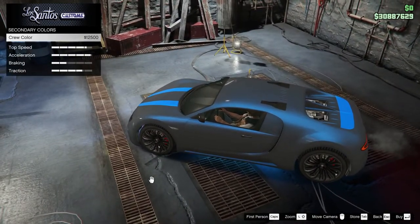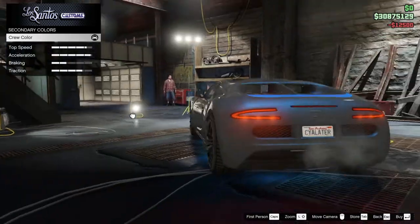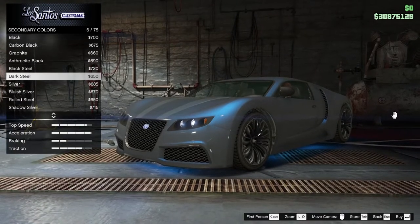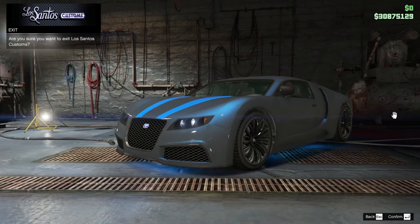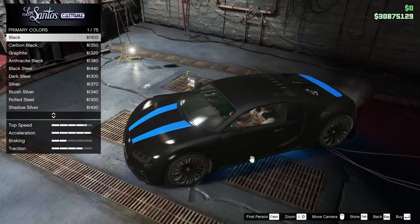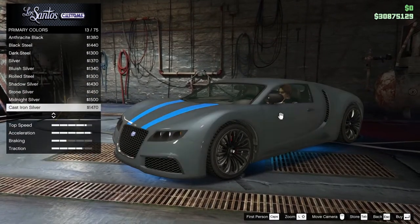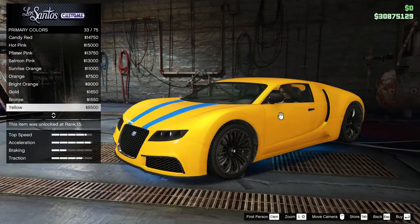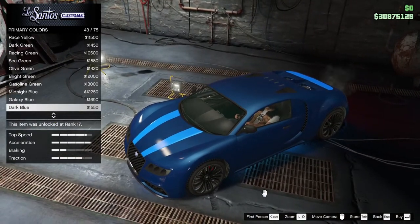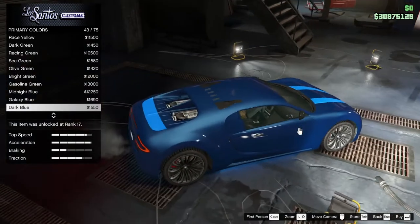Is that enough character though? What if we do primary metallic — we could do black and Ultra Blue, and that would look reasonably impressive. Or brown and Ultra Blue — like a dark brown. I'm influenced a little by the podium vehicle. Let's go blue on blue — dark blue with Ultra Blue — that might give it a bit more depth. Let's look at the brown options too.